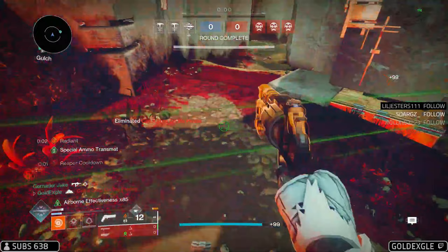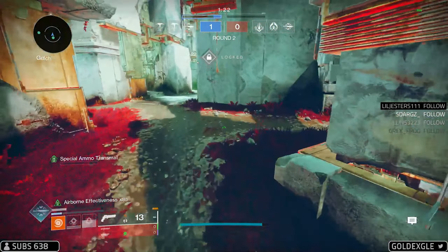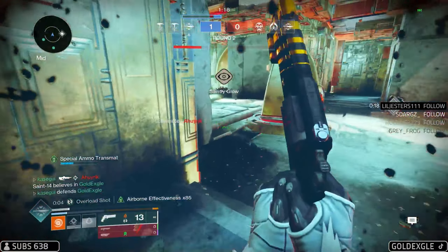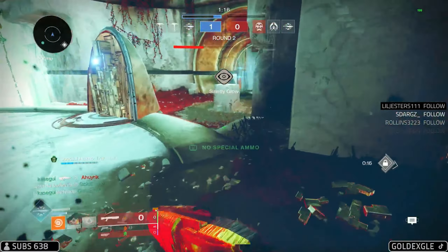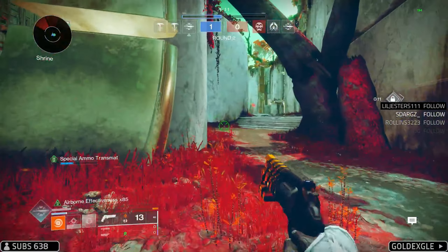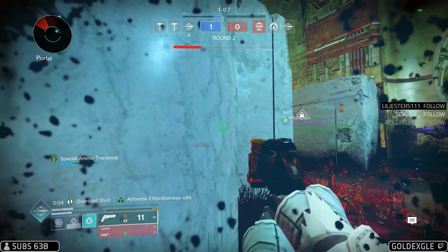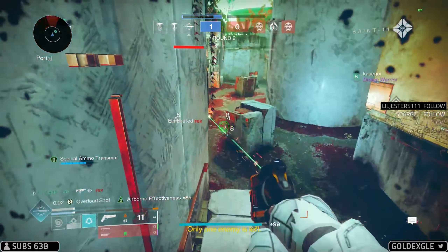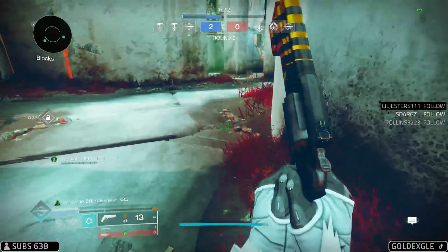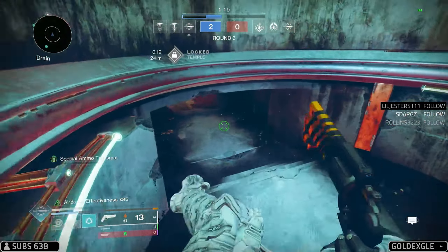I got the exotic class item — Foetracer and Liar's Handshake. Kind of a weird roll. I wish I had an angle but done. Going this way — is he gonna peek this? Stand towards the spawn. Does that activate that way? Yeah, I've actually gotten a few kills from that.